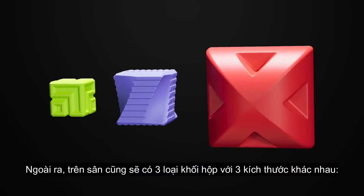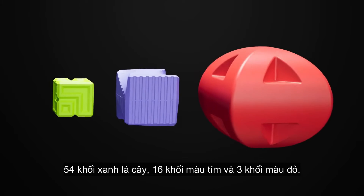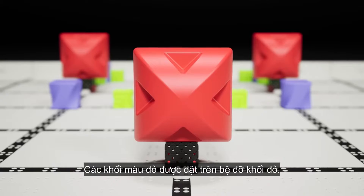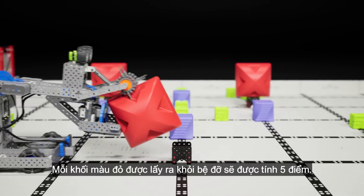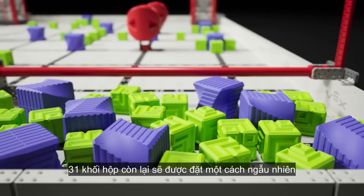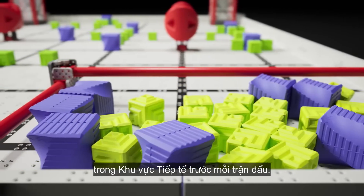Blocks come in three sizes. There are 54 green blocks, 16 purple, and three red. 42 blocks begin on the field in predetermined locations. Red blocks begin on top of starting pegs. The remaining 31 blocks begin in the supply zone, where they will be randomly placed before each match.